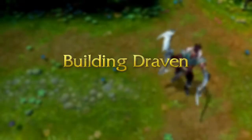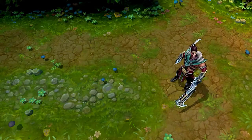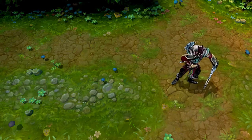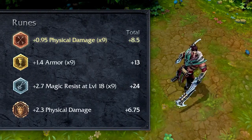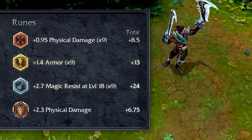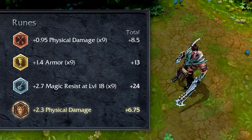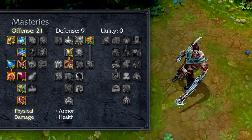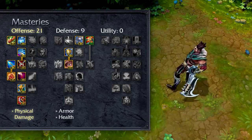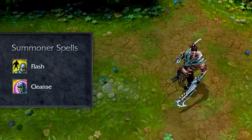I recommend building Draven for physical damage output, with a splash of durability for small skirmishes where you'll end up taking damage. For runes, I recommend flat attack damage marks, flat armor seals, magic resist per level glyphs, and flat attack damage quintessences. For masteries, I recommend 21-9-0, focusing on physical damage increases in offense, plus bonus armor and health in defense. I recommend Cleanse and Flash for summoner spells, which will let you take out enemies and escape sticky situations.